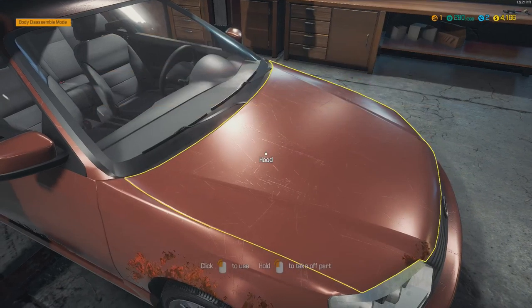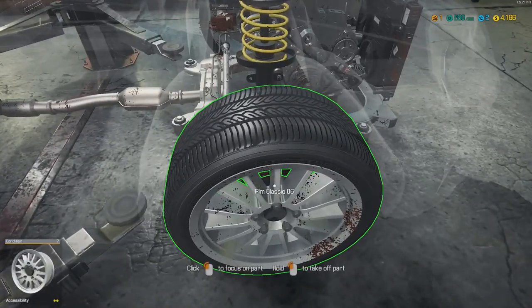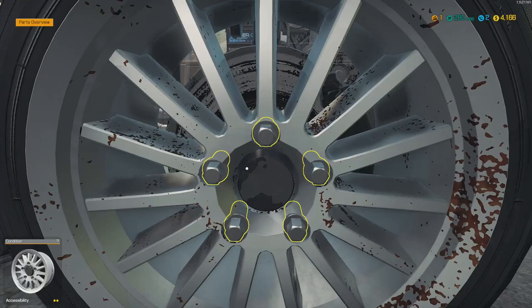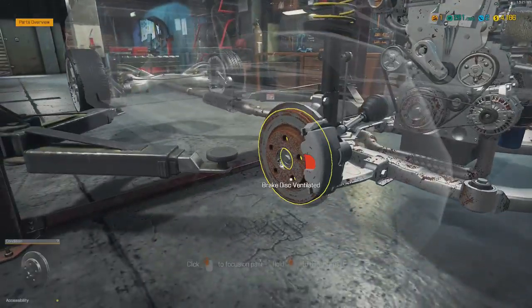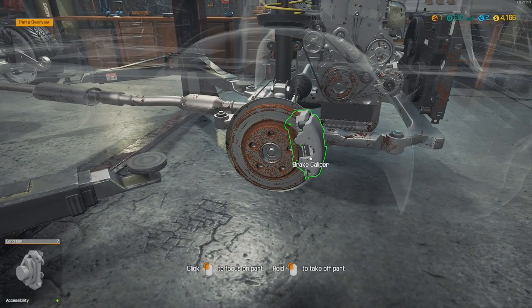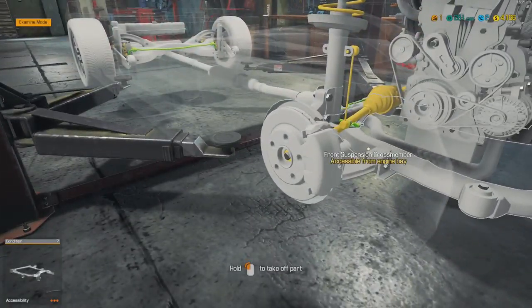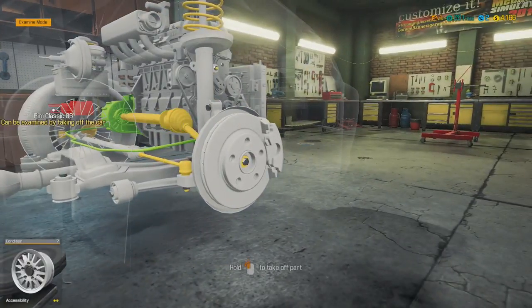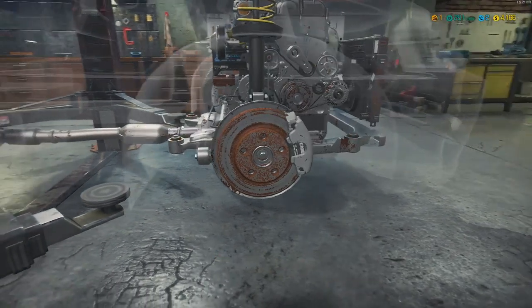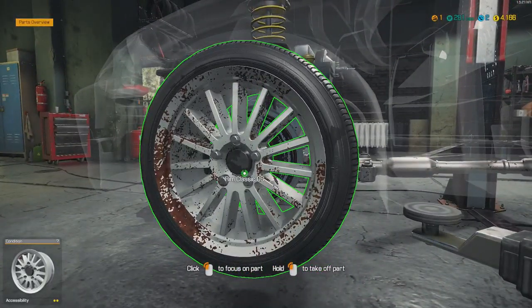So brake disc, brake pads — which side though? Let's get it on the left here. Alright, let's take these off. These ones don't seem so bad. Examine. I don't like it, it looks bad. There's the ABS pump, which is red. Let's go ahead and see which side we're working on here.